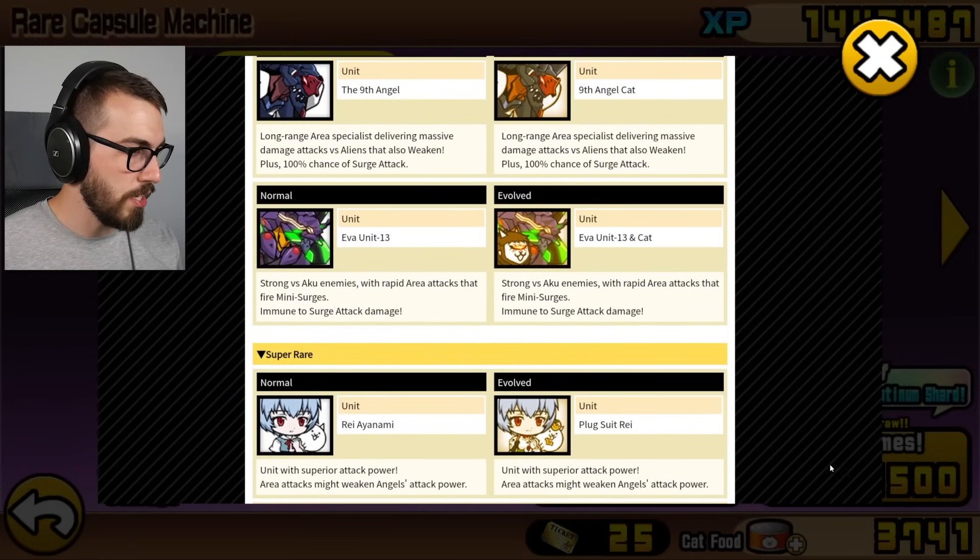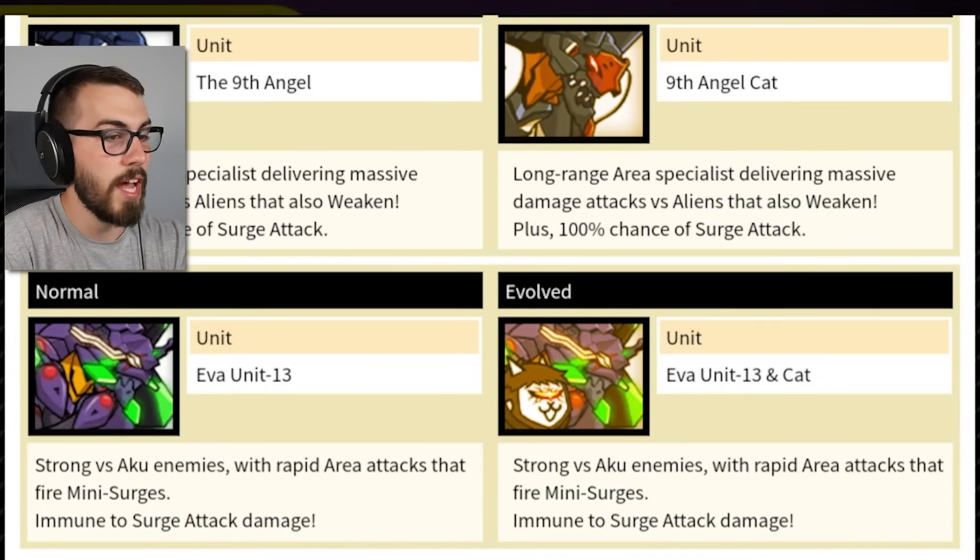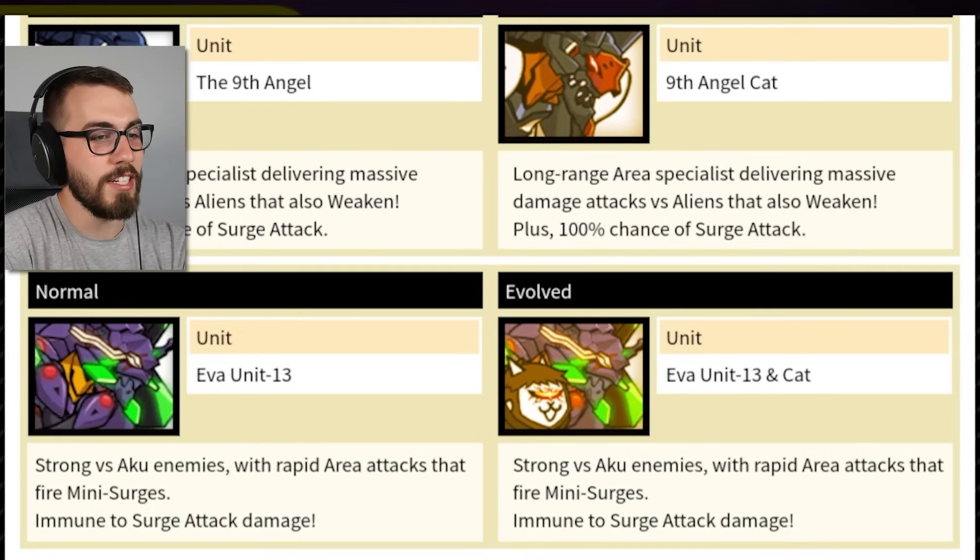So what is Eva Unit 13? Strong versus Aku enemies with rapid area attacks that fire mini surges. Immune to surge attack damage. And it upgrades into Eva Unit 13 and Cat — nothing else changes, apparently.